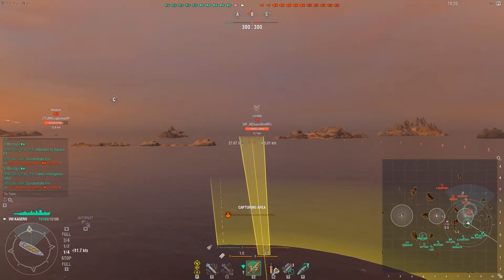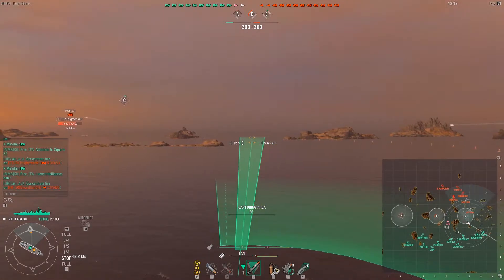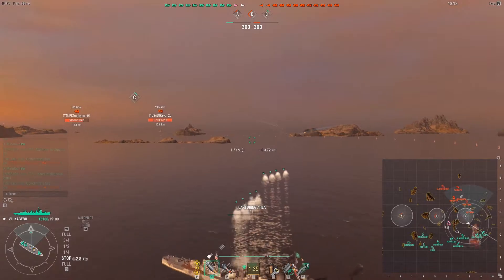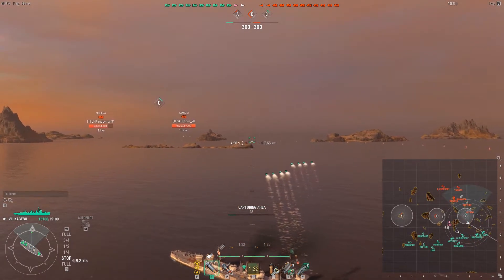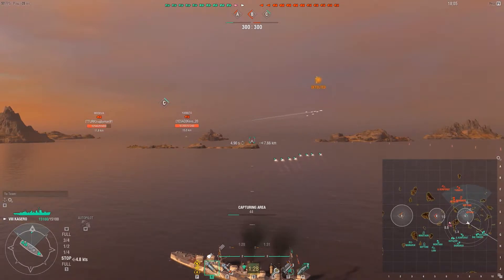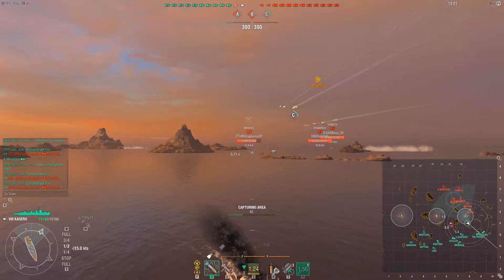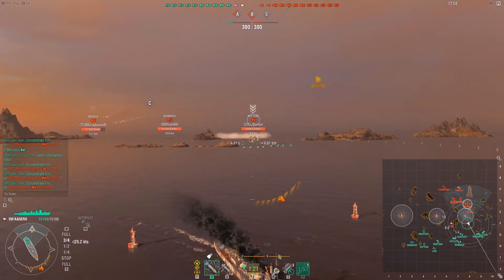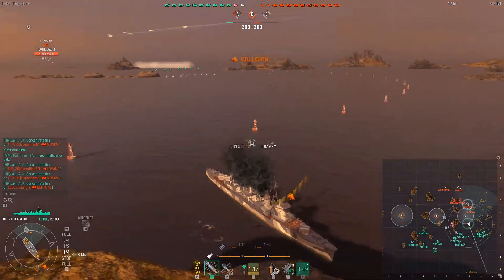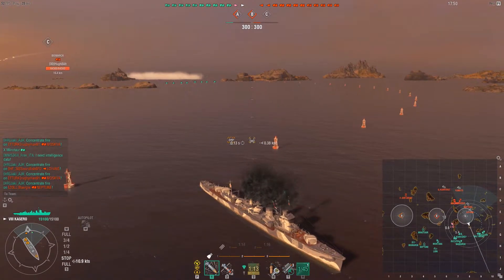Generally speaking they deal the most damage, have respectable range and speed. In the case of the Kagero, you get 10-kilometer torpedoes with 67 knots of top speed, doing over 20,000 damage a pop, and you get eight of them. One thing that has come with Japanese destroyers is the torpedo reload booster consumable. You do have to give up the smoke consumable to use it, but you can launch 16 torpedoes in less than 10 seconds if you decide to use it.